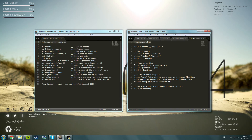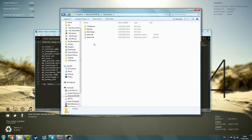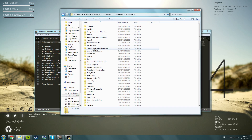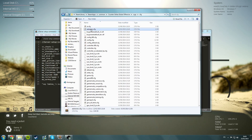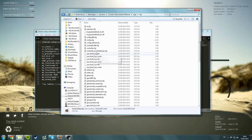So now I'm going to show you where you need to put these config files. What you need to do is open up your Steam library, then go to Steam apps, common, Counter-Strike Global Offensive, csgo, and then cfg. In here you're going to put your autoexec file and your server setup file. You just drop both of these inside this folder and that's it, you're done.